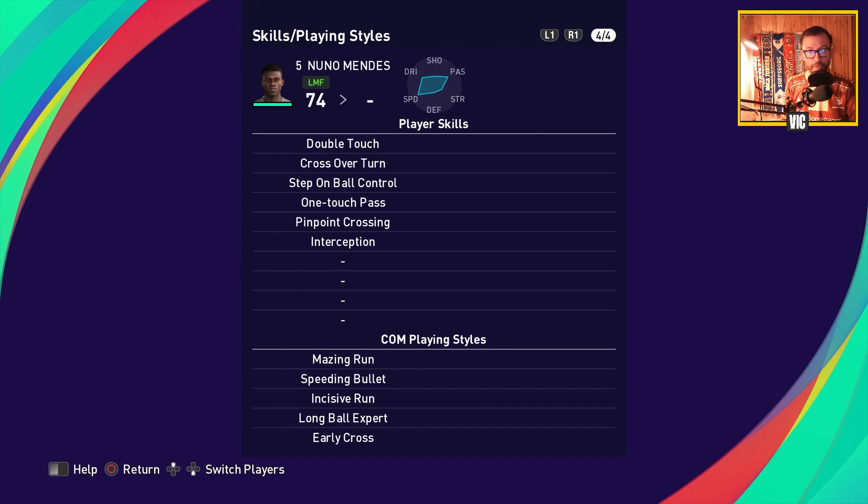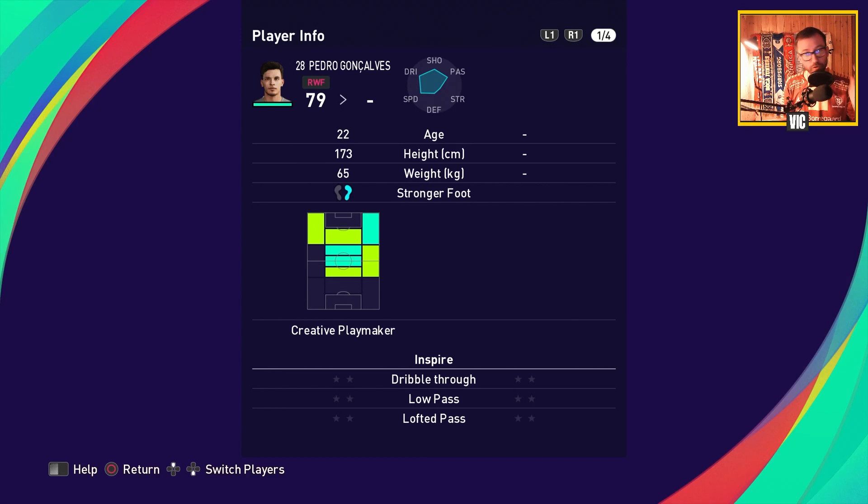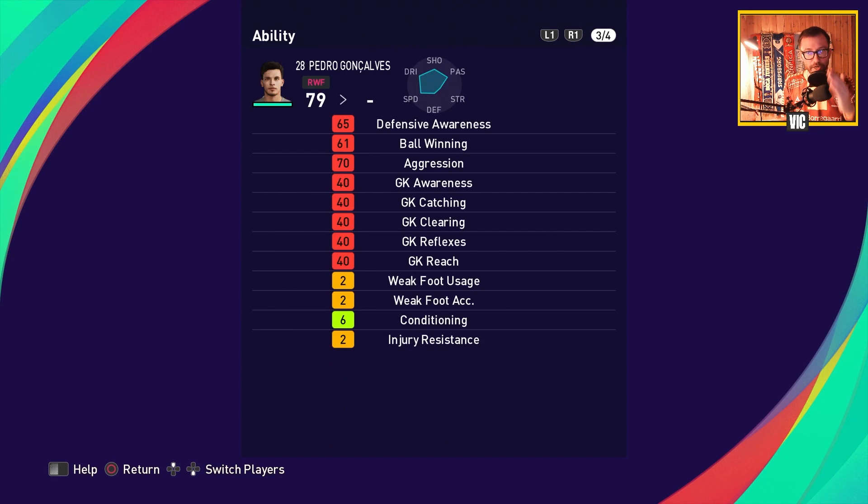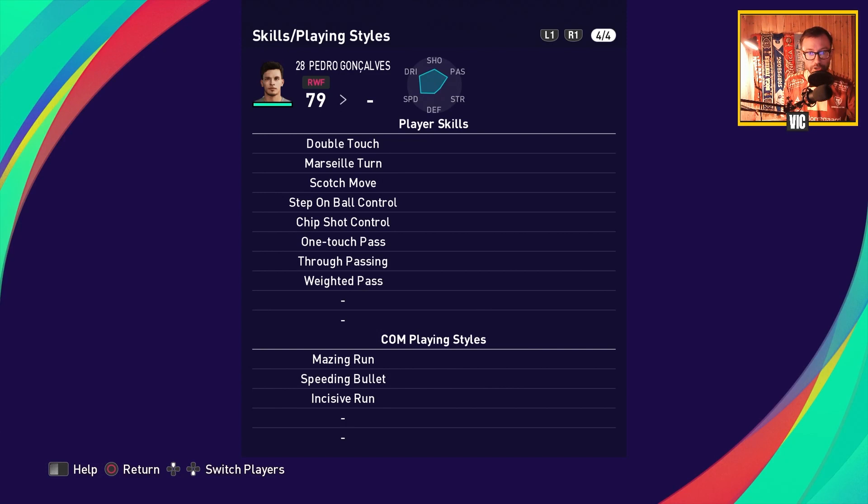Pedro Goncalves, also known as Pote, plays right winger as a creative playmaker. He scores a lot of goals in real life and is a very complete player — solid dribbling, passing, finishing, curl, speed, and kicking power. The key is he also has the double touch, so he can get around on the wing to do the pass, the through pass, or go for the finish himself.